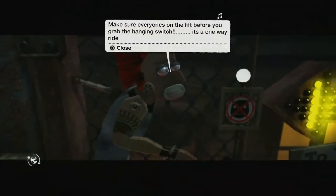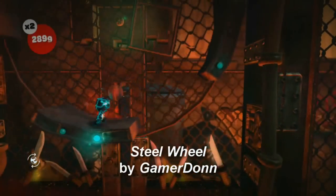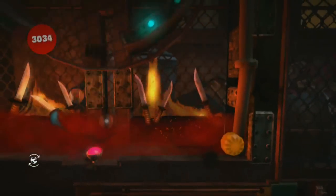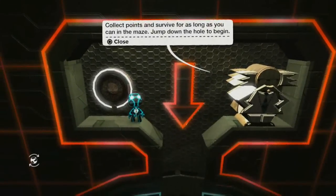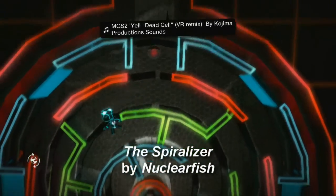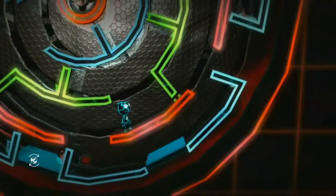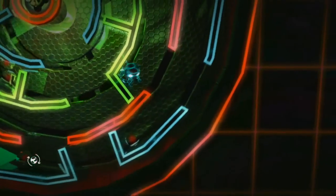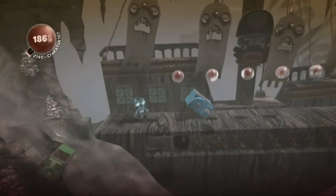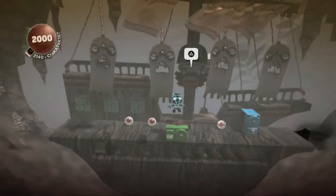The Steel Wheel by Gamer Don demonstrates ramping up in difficulty nicely, initially by removing sections to make the jumps harder, and later by emitting deadly projectiles. The Spiralizer by Nuclear Fish is a really nice looking level, well constructed, making good use of the Metal Gear Solid Pack assets. You can buy the Metal Gear Solid Pack from the in-game store. Clear the Decks by Ayota Mark is an atmospheric level with great use of sound — pretty stressful and frantic towards the end, but that's part of the fun.